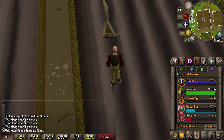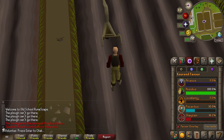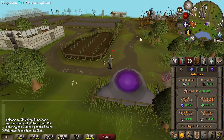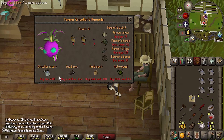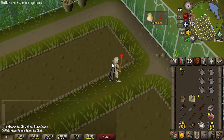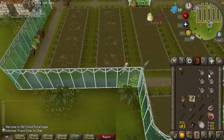I'll finish off the Hosidius Favor — 100%. That's the favor out of the way. With 100% Hosidius Favor, I can do the Tithe Farm minigame. From this, I want the rewards: I want a Seed Box, the Watering Can, Auto Weed, and probably the Full Farmer's Outfit. Essentially, you just plant these, water them, harvest them, turn them in, and you get XP and points. I'm going to be here a while.